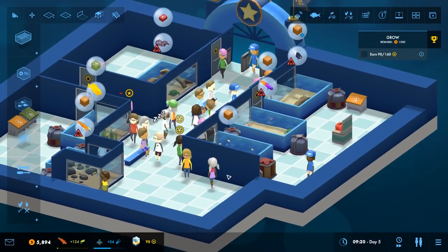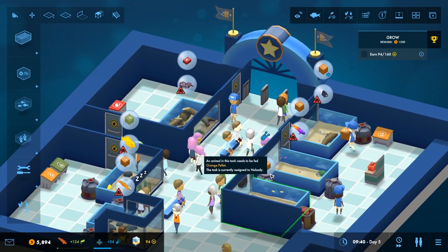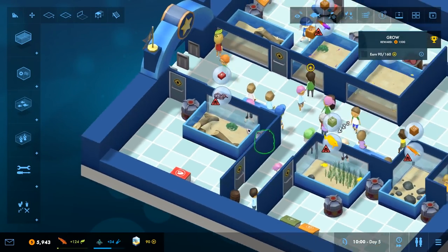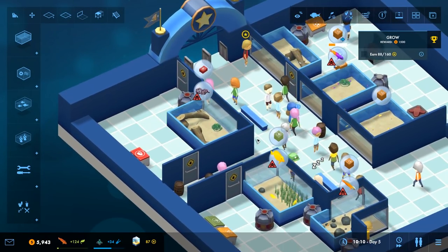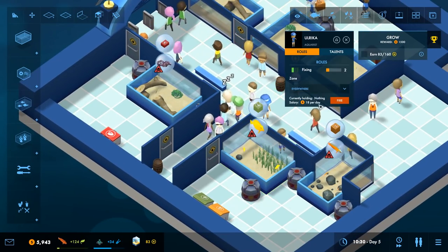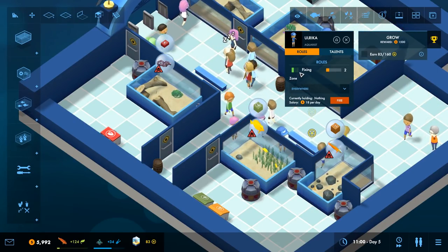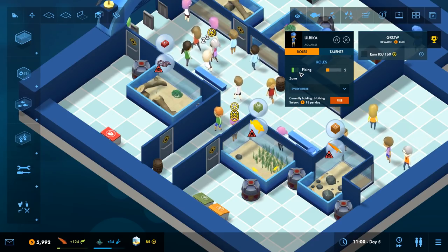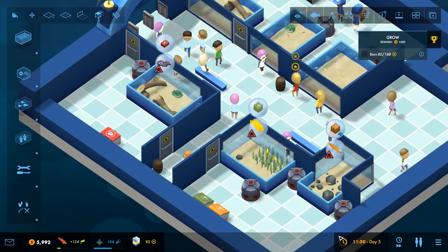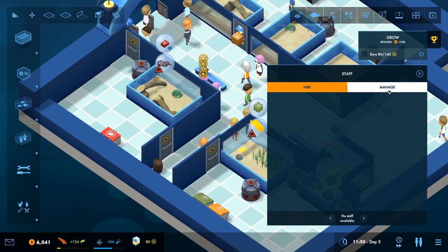Before we do the layout I want to make sure my fish are okay first. It looks like they're getting fed right now, but somebody's got to feed the moray eel though. We might want to start telling these people where to focus. The only thing she does is fix — I think I made a mistake buying this one because she doesn't actually feed at all. I know what I'm gonna do — I'm gonna fire her.